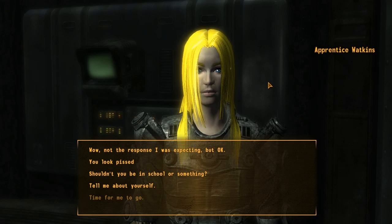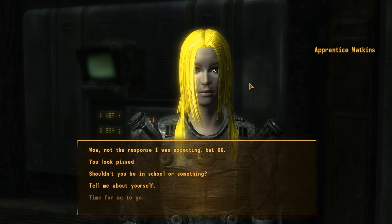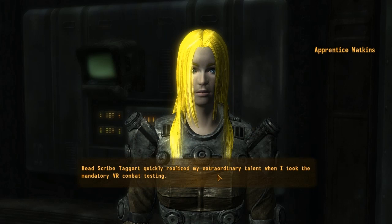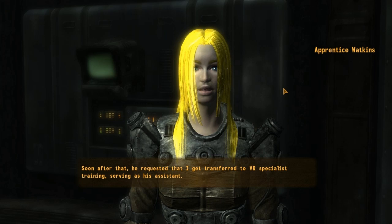The hair is a little bright, I'm going to be making fun of you, Watkins. You bleached it. Anyway - the in-game dialogue continues. Melissa explains she grew up in the Brotherhood, her father was a scribe and her mother a paladin. Head Scribe Taggart recognized her extraordinary talent in VR combat testing and requested she transfer to VR specialist training, serving as his assistant. She misses hanging out with the other students but at least gets to skip the boring lectures.